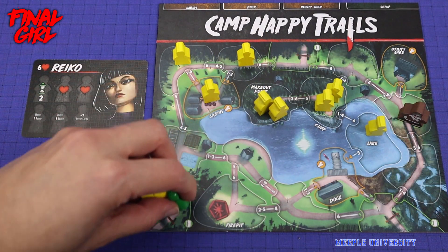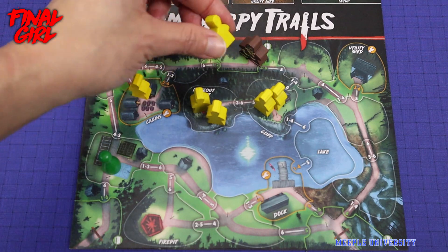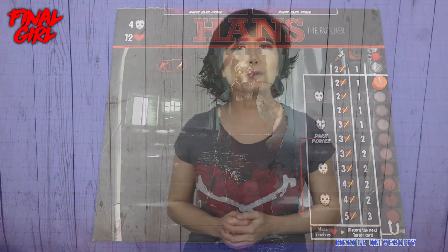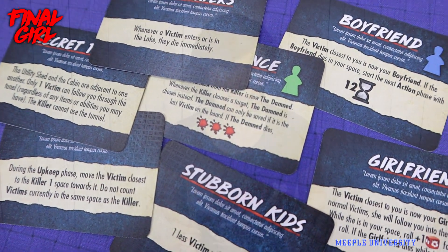You must try to get the victims on the board to safety — the more you do it, the more bonus you get. You must also try to prevent the attacker from destroying the victims, otherwise they become more powerful. Certain things are also dictated by the event deck, good or bad.